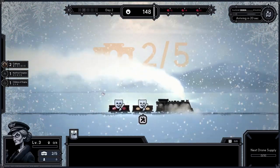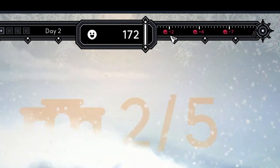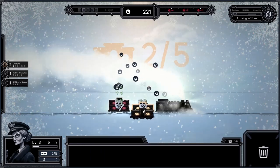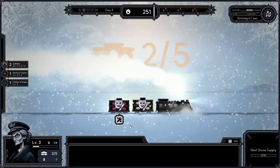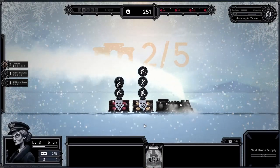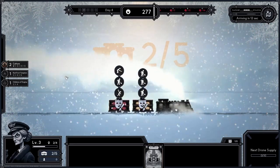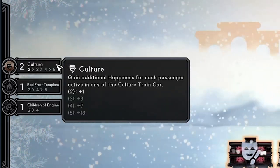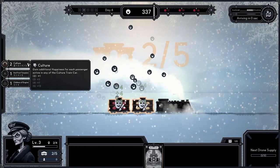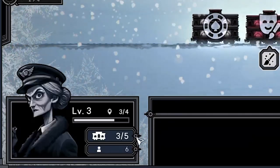Over time our people lose happiness. The happiness counter is visible at the top of the screen, and on the right side you can see we are slowly losing it. If we get a card for a train car we already have, we can combine them — those two are now level two. Train cars can be of different types, shown at the top of the cars, and they form interesting synergies when we have more of the same type. If happiness drops to zero, we lose.